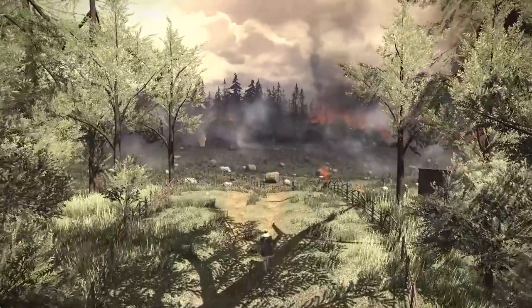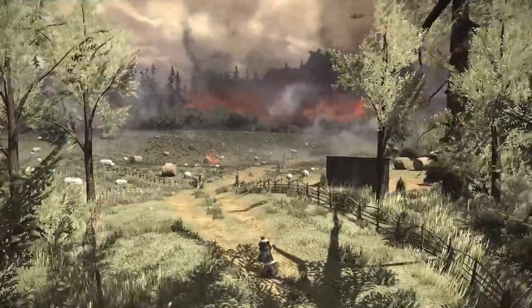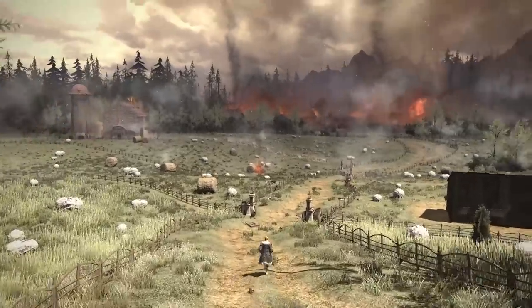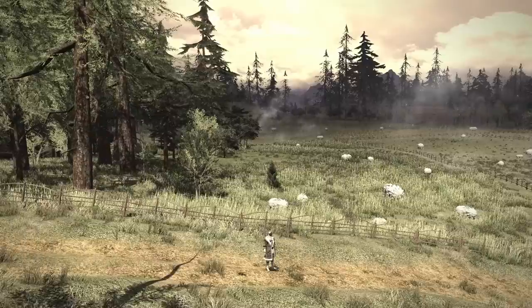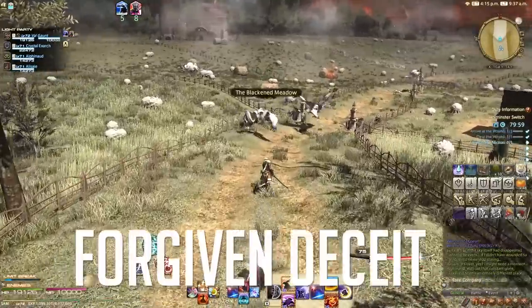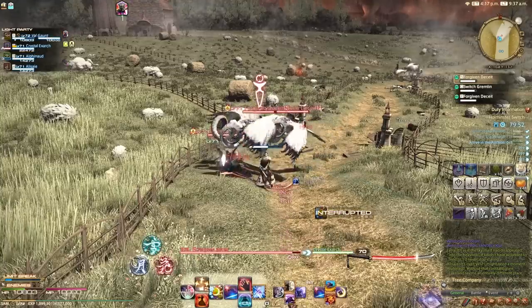You crest the hill and see the countryside - a roaring inferno, a torched farm. This is one of the more impactful visuals in this game. I went into explore mode and was just like, they really nailed it here. That hill also had NPCs coming running over it, giving a great human element. The more fantastic your story gets, the more you have to come back to that human moment. You come across manicured farmland littered with sin eater eggs and Forgiven Deceits flapping about.